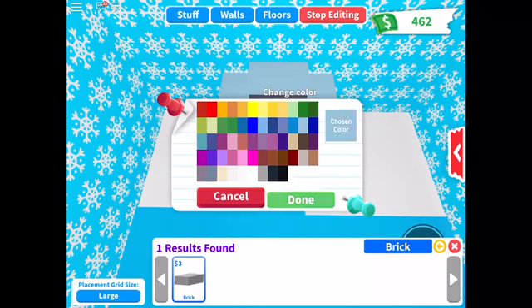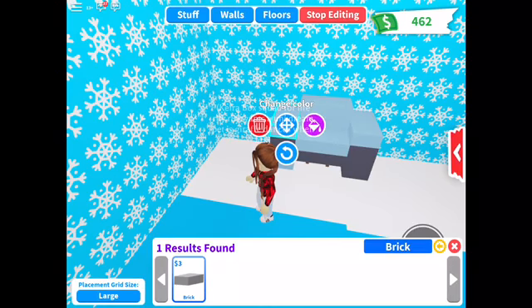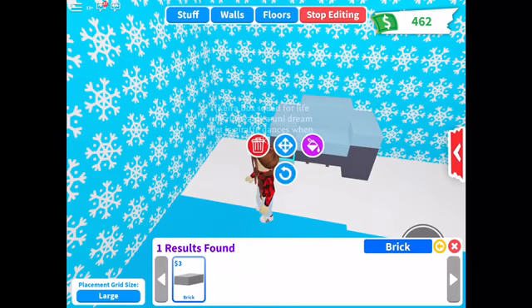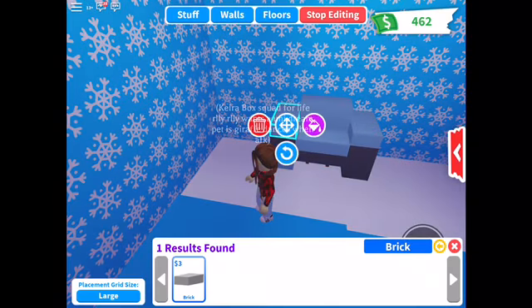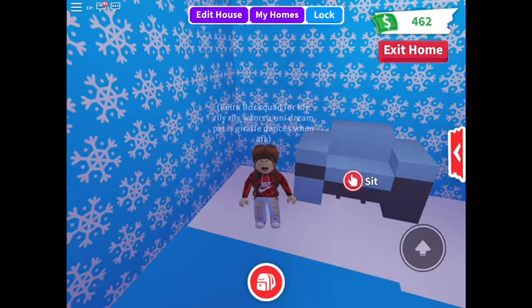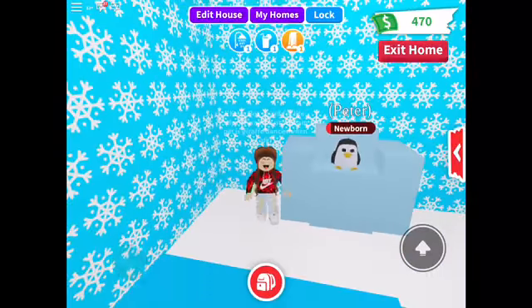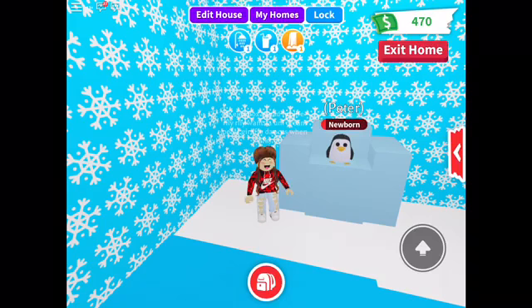Now I'm going to colour all of these blocks blue so it's like an icy chair. I'm just going to do that real quick — it's not going to take that long. If the coloring doesn't work, because it sometimes doesn't let you click the one you want to colour, just take out the top block. Okay guys, I'm back. I've finished — I've coloured all the blocks, and Peter loves it up there.